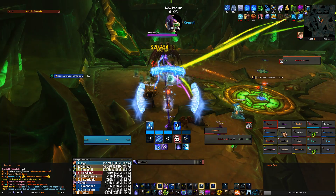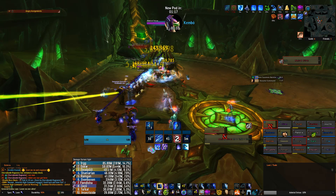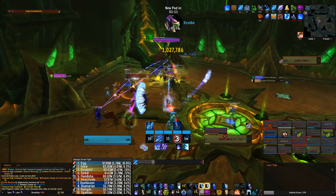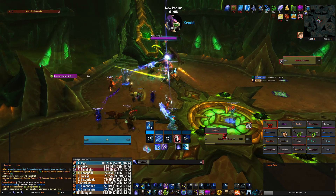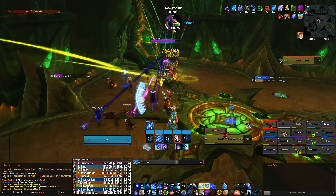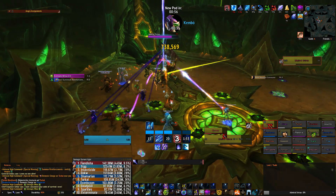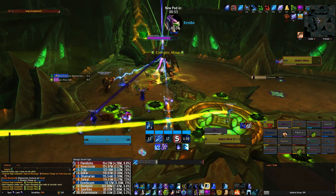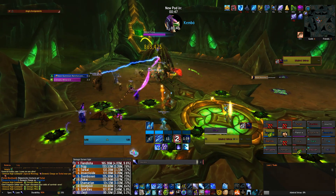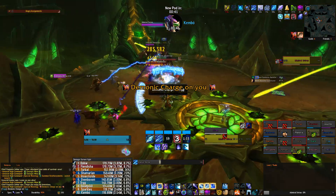How does the Glacial Spike build work? When we are talented into Glacial Spike we obtain the ability to make a Glacial Spike from our 5 stored icicles — for every Frostbolt that you cast you get an icicle. This Glacial Spike can crit for an insane amount of damage, however for it to be a guaranteed crit we need a Brain Freeze proc, which gives us the chance to shatter our Glacial Spike with a Flurry. I warn you in advance that this build relies on a lot of RNG, but if everything goes well, this is by far one of my favorite specs.